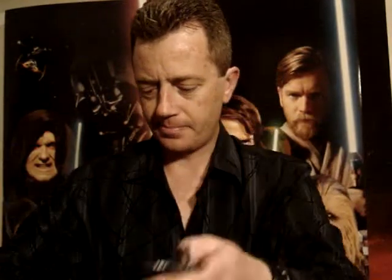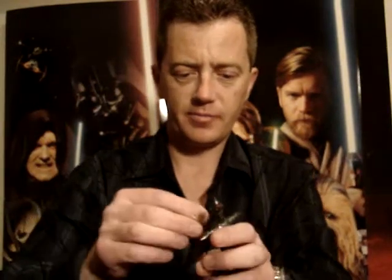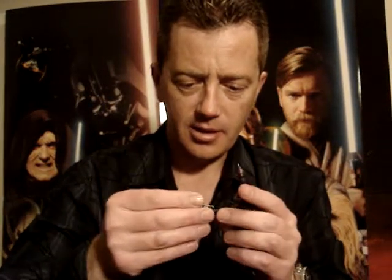He also comes with a couple of smaller weapons — a blaster and a rifle — and if you take a little bit of care you can get them to go into the hands and stay in there.